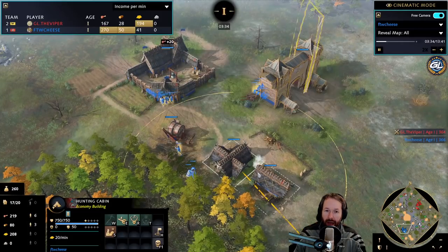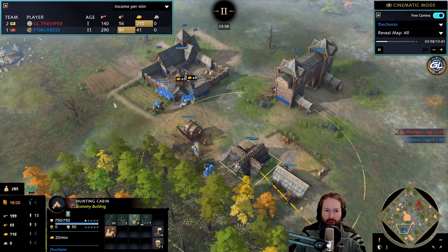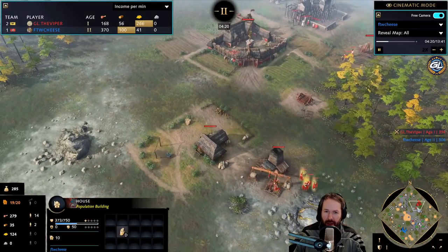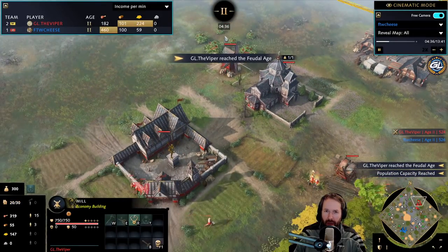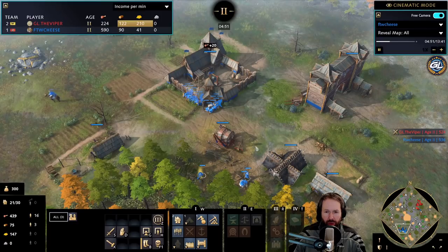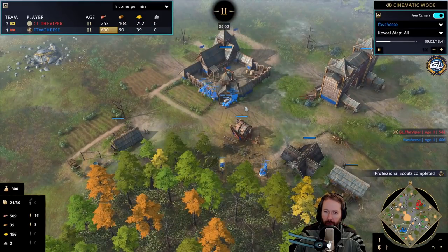Two scouts are around. And now after reaching Feudal Age, we juggle a bit with resources using our market and instantly get professional scouts. That allows us to carry those carcasses of those deer closer to our town center. And everything will be nice, neat and packed here. While we see the Viper — by the way — Holy Roman Empire plays a very economic approach, tries to go for Fast Castle himself. But look at that, we are at 4:30. Everything on food directly next to the town center. Three only on wood here. And we're still not on gold at all.